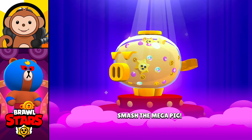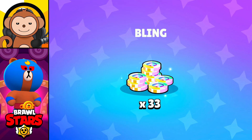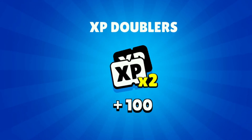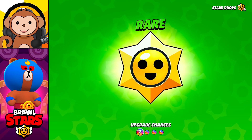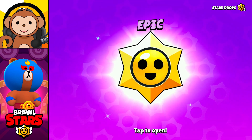What's good YouTube, it's mastery time! Before we get started, let me smash open this mega pig. I hope I don't get scammed. Bling coins, power points, star drops, rare XP doublers, bling. This is already not looking good, Epic. Oh come on! Oh, we got a skin! Let's go! I got a Shelly skin, Epic!